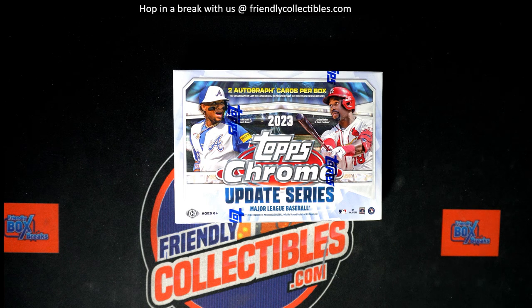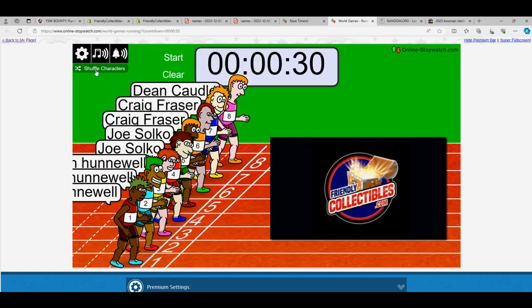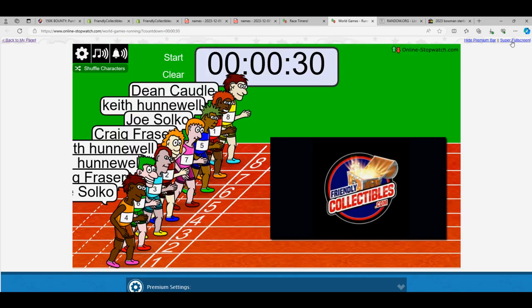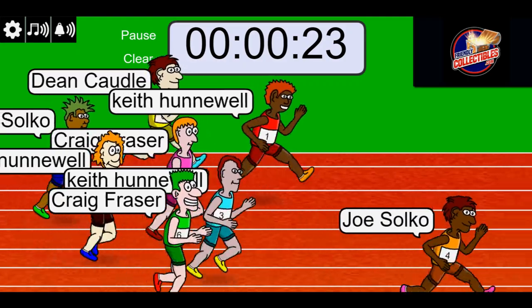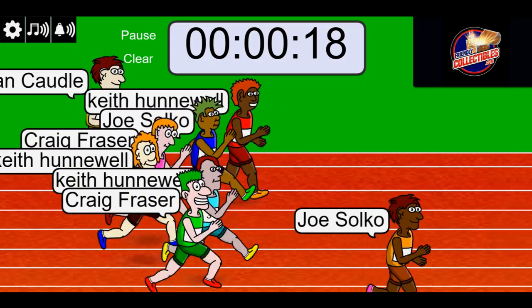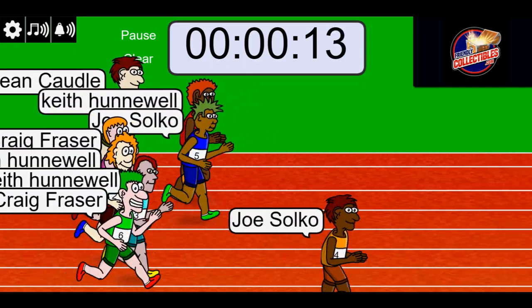This is Chrome Update Breakers Delight with two autographs. Good luck — we're going to see who wins three spots in the box and gets these teams. Lucky number seven. On your mark, get set, go — it's winner take all, six teams on the line in our sold-out box break. Joe's looking good up front right now, got a good stride going.